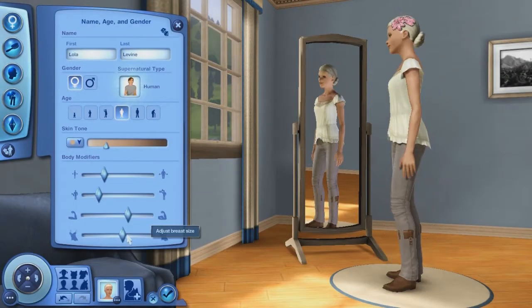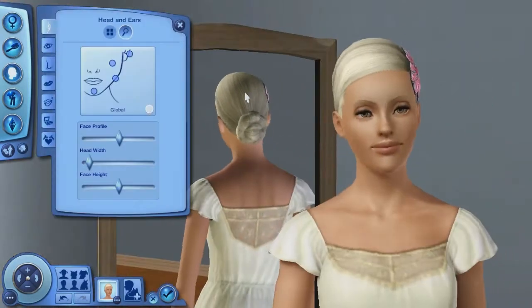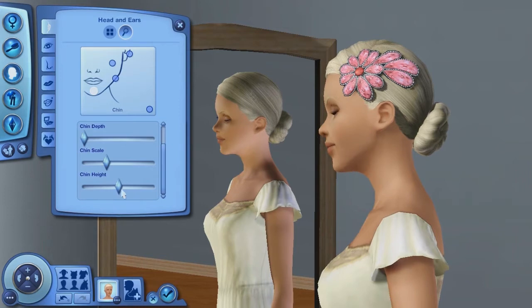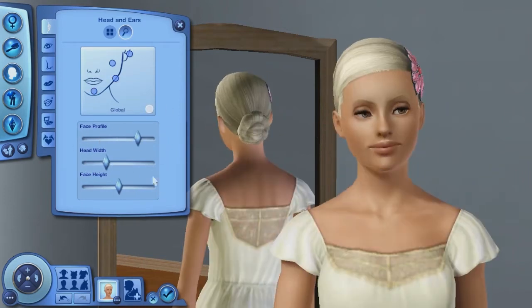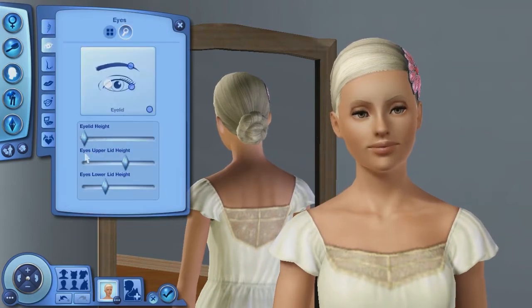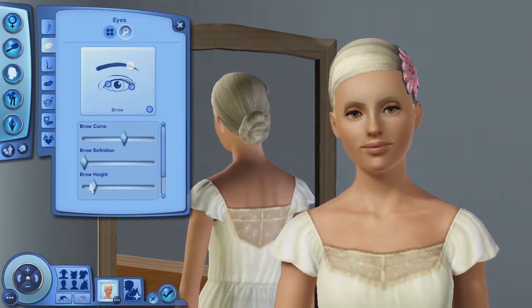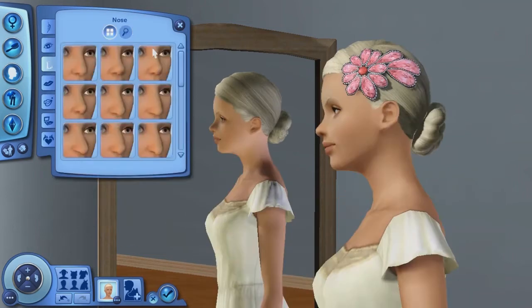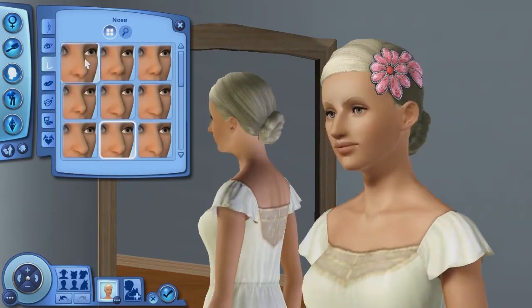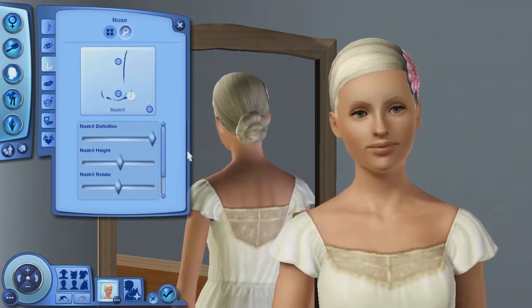Hello and welcome to another Create a Sim video. In this video we are creating a city gal and her name is Lana Levine. I had a suggestion for either a city gal or a superhero, and I'm going to save superhero for when the movie stuff pack comes out, which I think is going to be in like September or something, because one of the themes is going to be superhero. So I decided to do city gal.